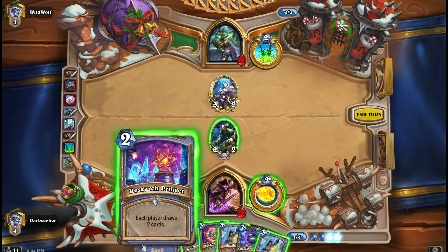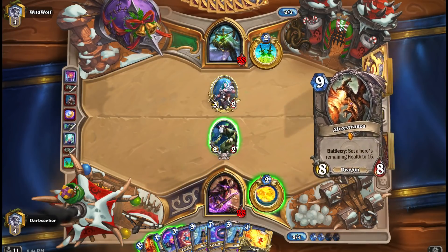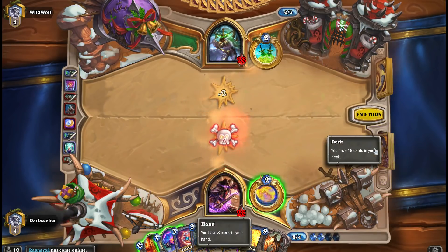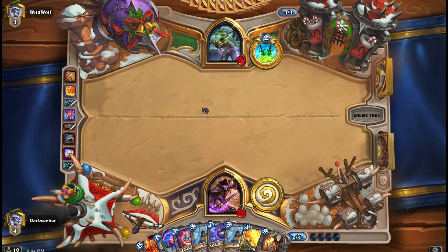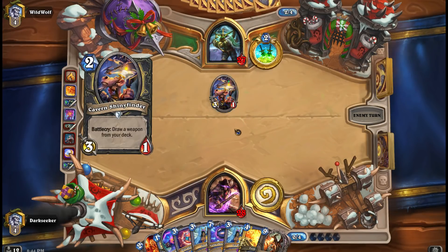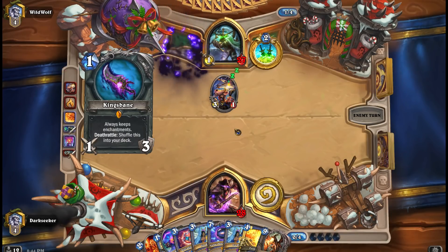This feels a bit bad - double ice block in hand with Mad Scientist on board. It means we get no value from the Scientist, my hand is full, and we've just milled a Blade Flurry. So what does that tell you? Cavern Shinyfinder - it tells you that this is a Kingsbane Rogue.